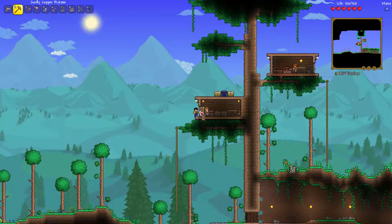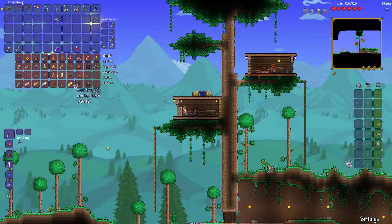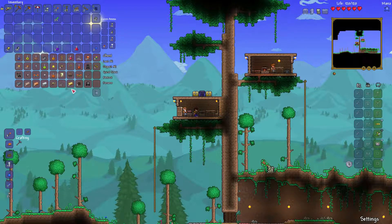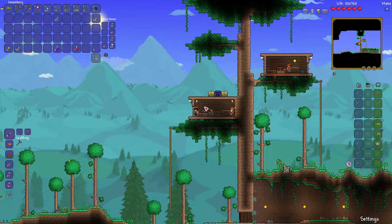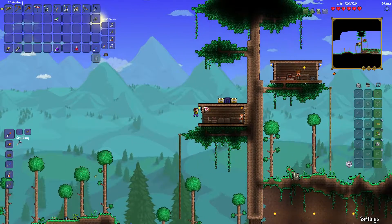I just needed to place some more just in case I ran out, so I just started stuffing things in the chest. I'm not really going to care about organization at the moment until I get more gold chests for making a chest room, so that's basically it for that.